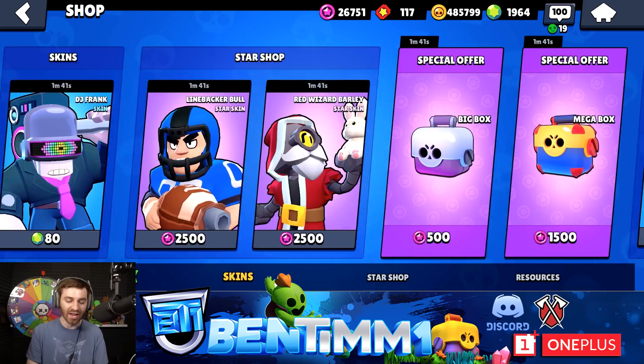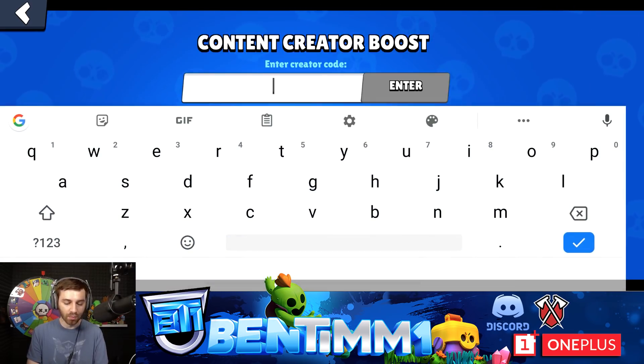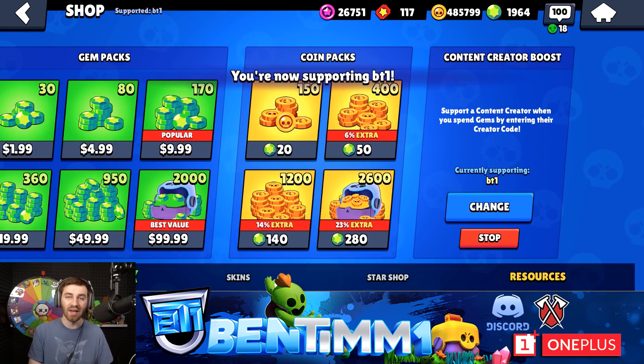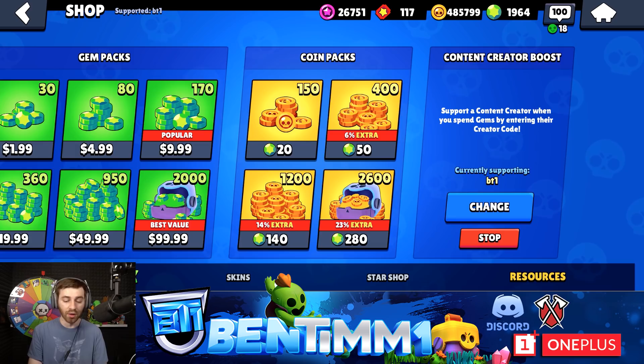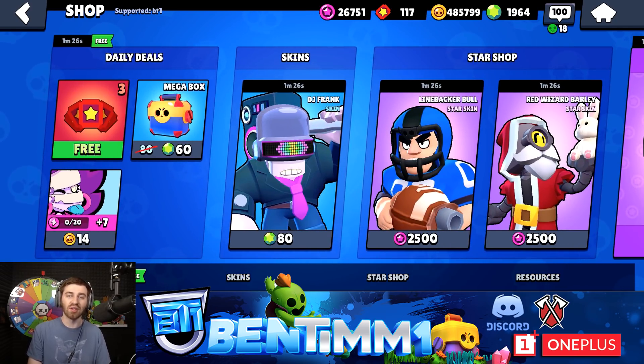Let's max her out. If you guys buy anything in the shop, make sure you scroll all the way over to the right and enter code BT1. I get a small portion of the gems that you guys spend — it doesn't cost you anything extra and it supports me. If you don't want to use my code, a lot of other content creators have codes as well. It helps support them and it costs you nothing. It's really cool that Supercell is allowing this.